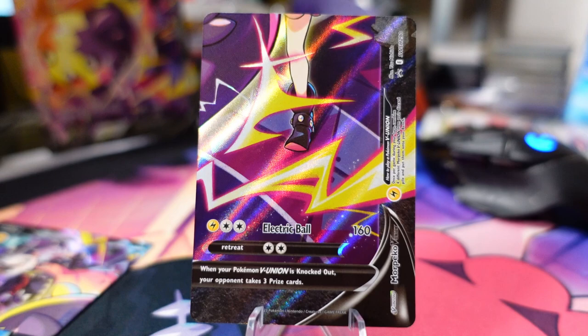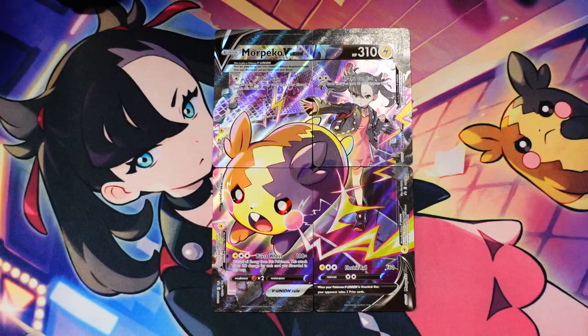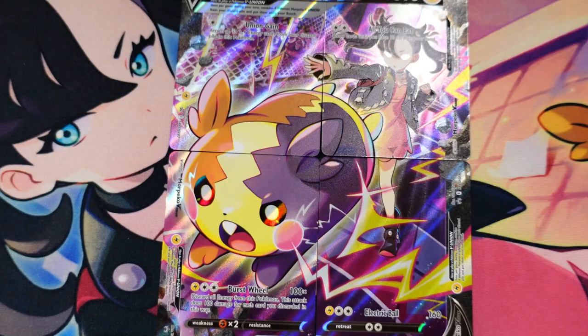Last but not least, Electric Ball — one electric energy and two colorless for 160 damage, a little underwhelming. The main attack you're going to want to use is the Burst Wheel. Here's footage of all four cards laid out on my desk so you can see how it would look on the Morpeko V-Union Playmat.